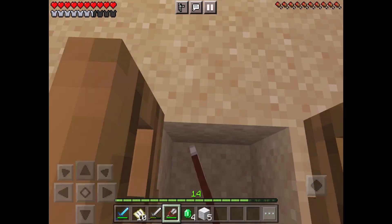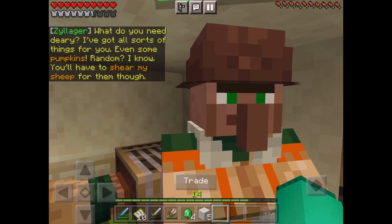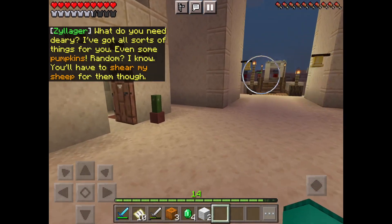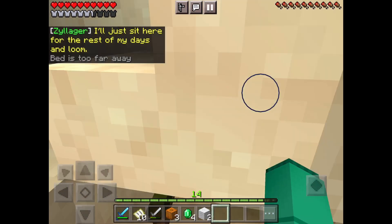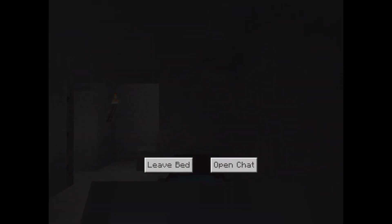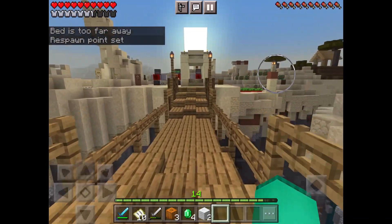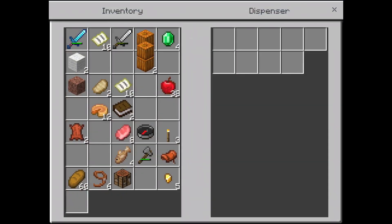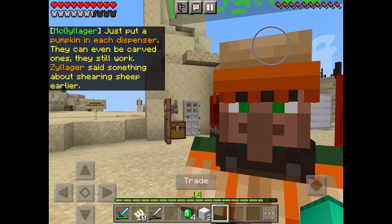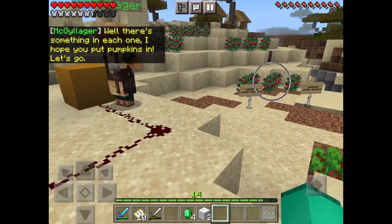More wool — that's enough. Now we're going to want to go trade with Zillager for more pumpkins. We've got enough pumpkins, and we're going to sleep real quick. Now we're going to go over to the trap we were just setting up and put the pumpkins in the dispensers — each pumpkin goes in a dispenser. There's something in each one. 'I hope you put pumpkins in. Let's go.'